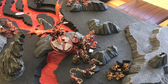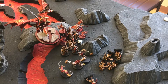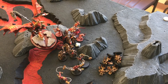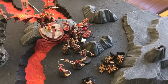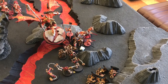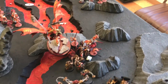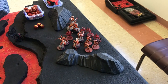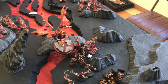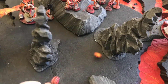After combat this is what it looks like. He charged with the Bloodthirster and Bloodletters and did eight wounds total, killing four Blood Warriors. Through the activation order — Bloodthirster attacks first, my Blood Warriors pile in and attack, then he attacks, then everything I lost got to attack again — I did two wounds to his Bloodthirster and killed all of those Bloodletters, which was really quite cool. I came out on top, but he might back-to-back me on initiative. He gets a four, I get a four — re-roll — he gets a one, I get a five.